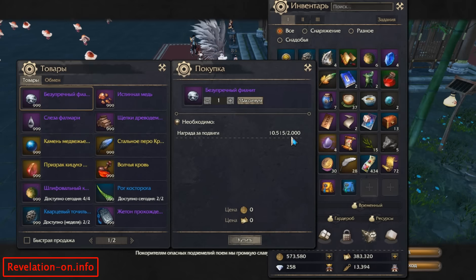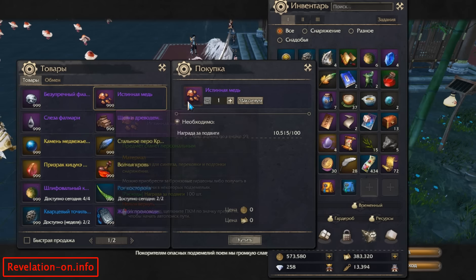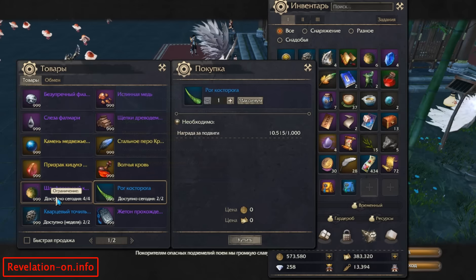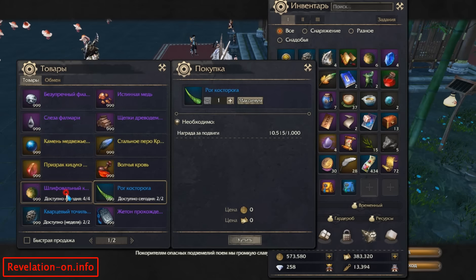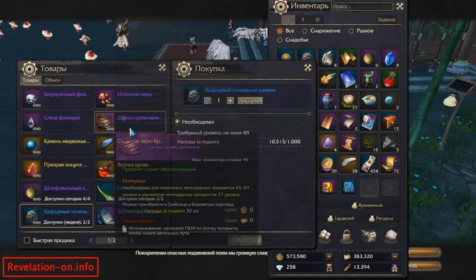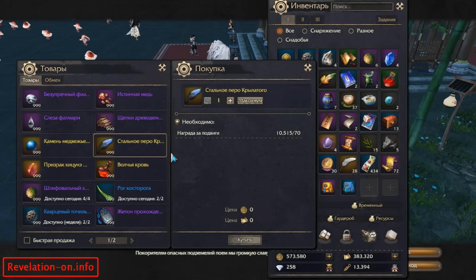Though the silver ore costs a lot — 2000 of this fame — it doesn't really worth it. One of the main reasons to actually farm this fame is to buy this item, which is pretty cheap. And of course there are daily rewards like this one, this one, or this one. Most of these items are pretty useful, and they only cost Imperial Merit.